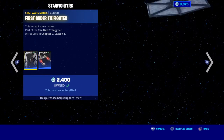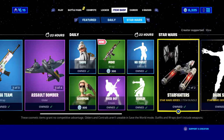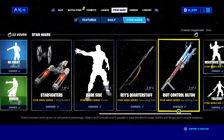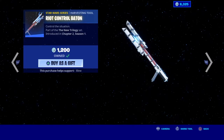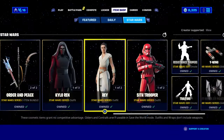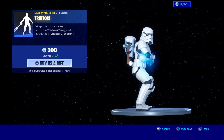Then we got the First Order TIE Fighter, Y-Wing, Riot Control Baton, Rey Quarterstaff, Vibro Scythe, Dark Side Kylo Ren with Kylo's Cape, Rey with the Jedi Order, Sith Trooper with the Sith Trooper Back Blaster, Resonance, Thumbs Up, and Traitor. That's all for the item shop today.